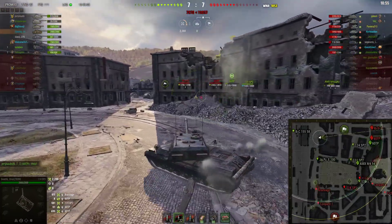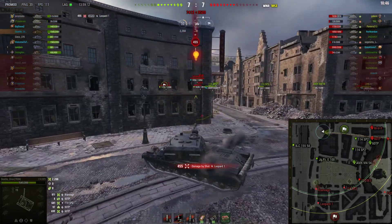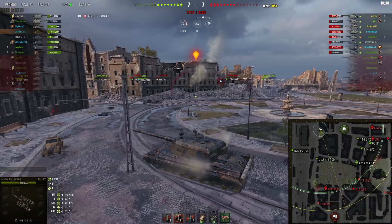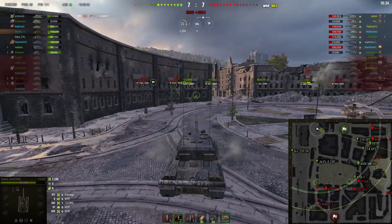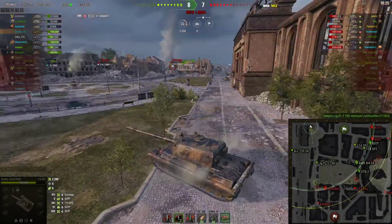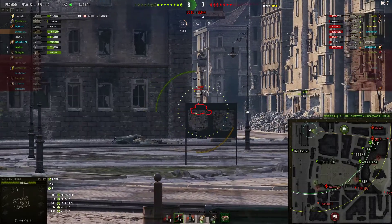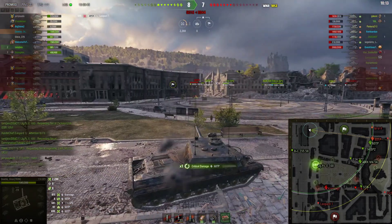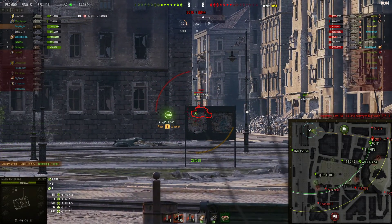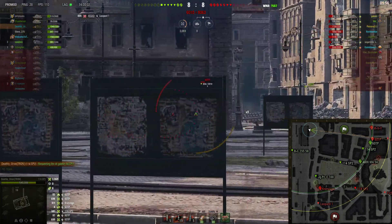I didn't expect the 60 TP to have any help so I'm peeking and waiting for my circle to go down. I got shot and saw the 60 TP turning so I snapped the shot to not take another hit — I didn't expect the Leo to be sitting there helping him. I'm backing up to get the 60 TP to the edge of spotting range to hit him again, but I'm also making the mistake of not reversing to side scrape off the edge. I hit him in the engine deck and set him on fire — the second auto fire extinguisher I've taken from this guy.